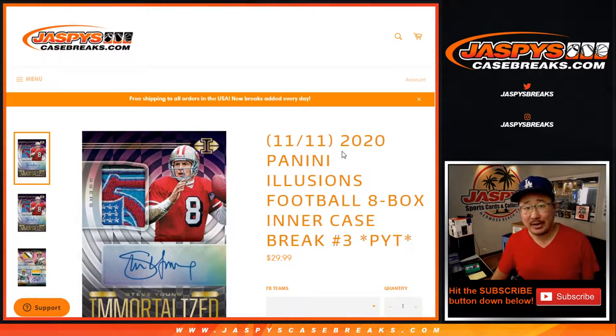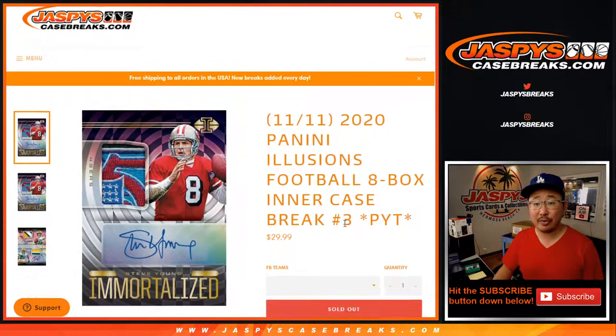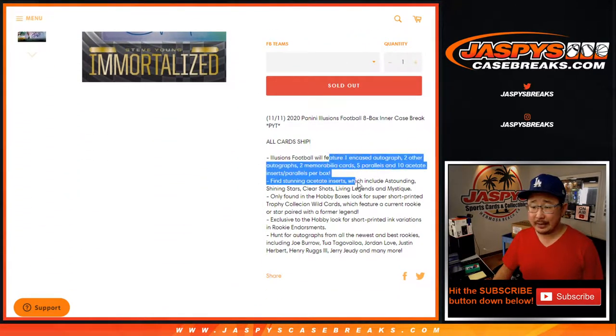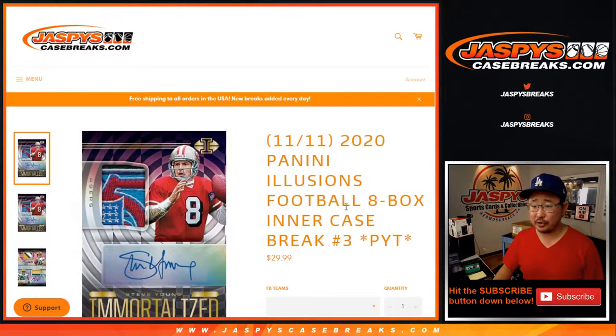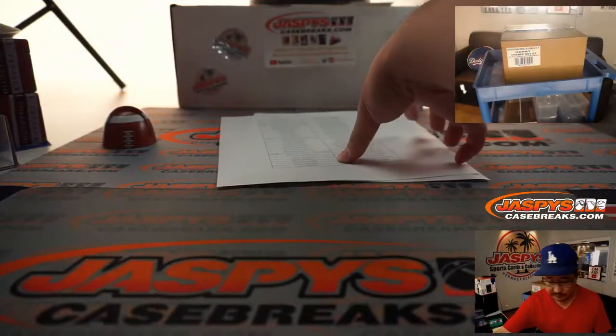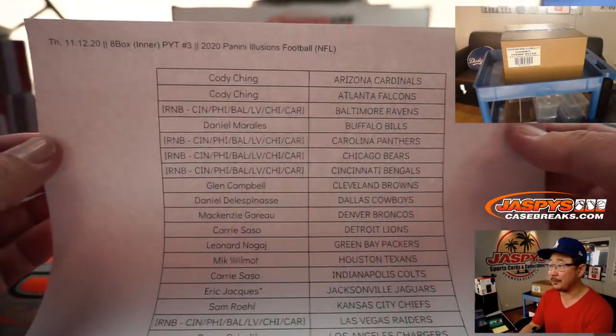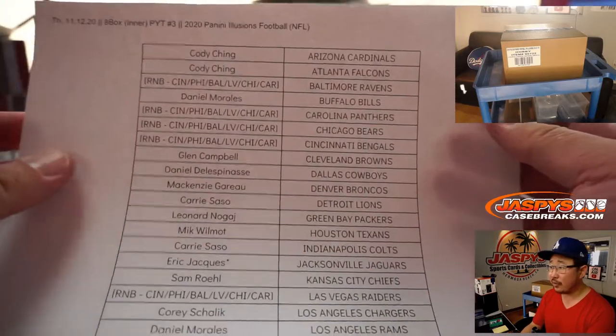Hi everyone, Joe for jazpyscasebreaks.com, coming at you with 2020 Panini Illusions Football. Brand new release just dropped yesterday. Eight box inner case, pick your team number three. Thanks everyone for getting into the action. All cards ship. A lot of fun stuff in this Illusions. We've got more in the store, so check it out on jazpyscasebreaks.com. A very big thank you to all of these lovely people here for getting into the action. Thanks for spending a bit of your Thursday with us.